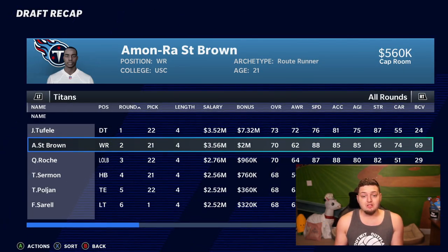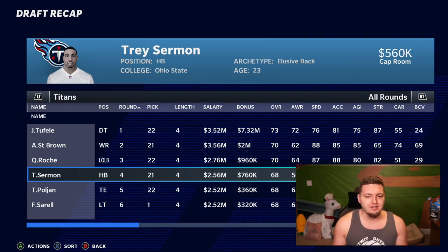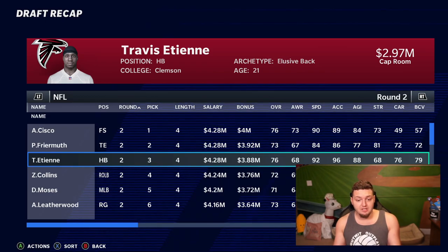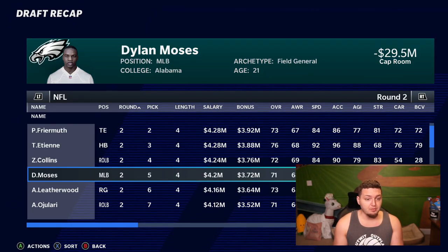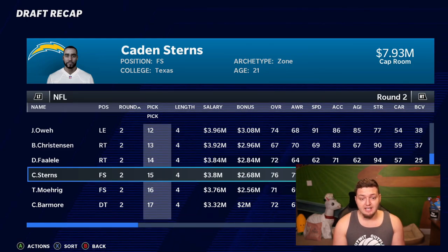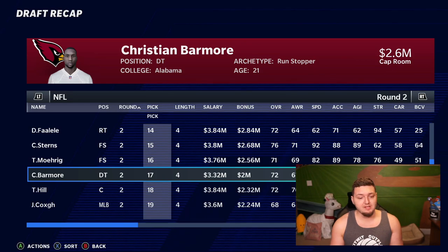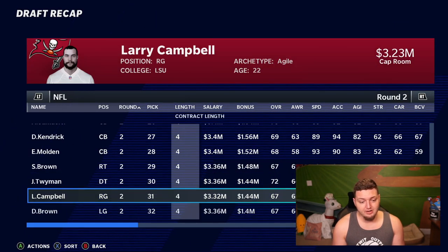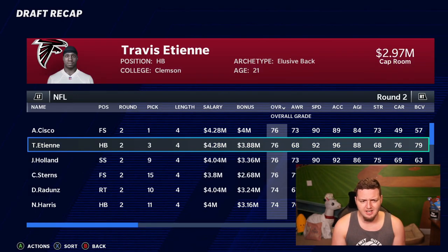Did we get anybody good? Ross St. Brown from USC — he's decent. We get a linebacker in the third round. Not a horrific draft; we don't need a running back with Derrick Henry. In round two, Travis Etienne from Clemson goes to Atlanta. Zaven Collins went to the Dolphins — they had a great draft. Dylan Moses to the Eagles, Najee Harris to the 49ers at 74 overall. Highest rated in round two were a bunch of 76-rated players including Caden Stearns, Travis Etienne, Javon Holland, and Andre Cisco.